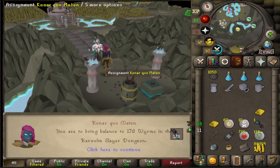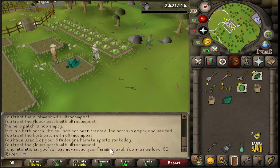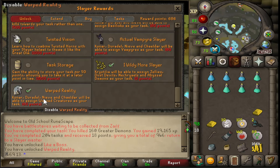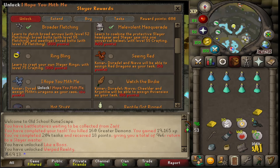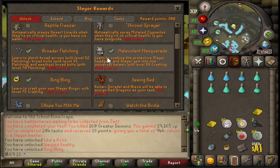Straight back to Wyrms afterwards. 82 farming. Just spent a couple hundred Slayer points here. Unlocked like a boss. I've just noticed this one as well — Warped Reality. I didn't know this was a thing. For 60 points I'm definitely getting that because I still don't have the Warped Sceptre. I'm going to get Ring Bling as well. Got a decent amount of points remaining so I'm happy to spend it on these.